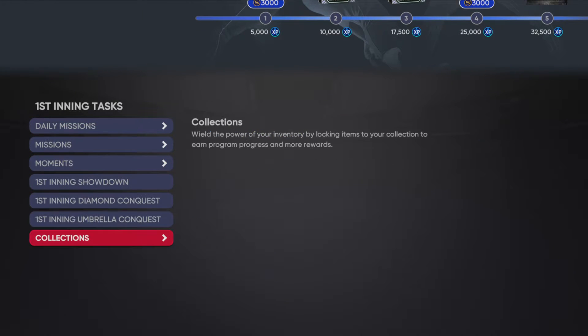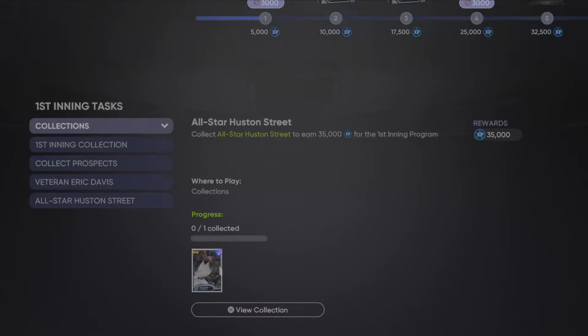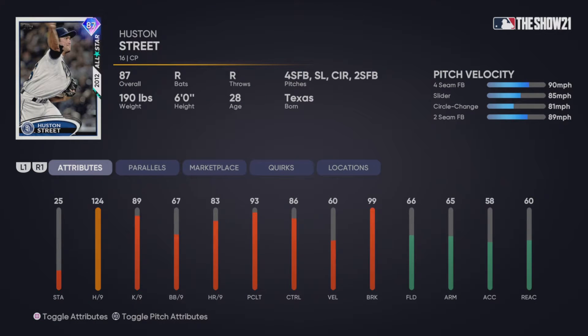First things first, we're going to the first inning program and taking a look at the brand new Hudson Street All-Star reliever card. Pitch mix: four-seamer, slider, circle-change, fastball — and that velo doesn't really scream very good. Looking at the stats: 25 stamina, 124 hits per nine — that is super good, nearly maxed out. 89 Ks per nine, 67 walks per nine, 83 grounders per nine, 93 pitching clutch, 86 control, 60 velo, and 99 break. This card kind of reminds me of Keith Falk from last year — maybe he'll be similarly glitchy.